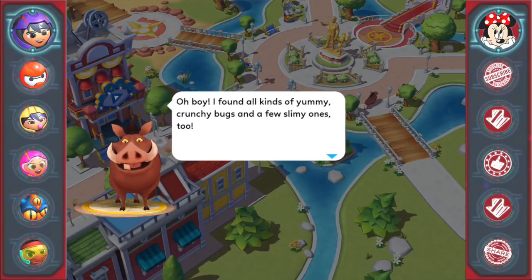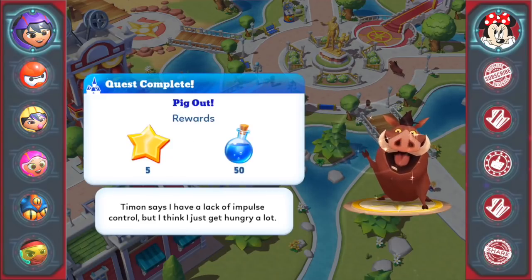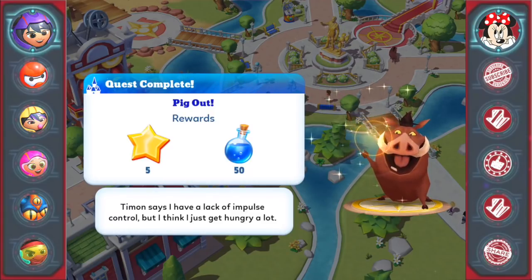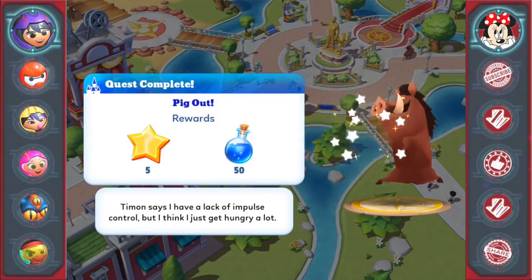Pumbaa: 'Oh boy, I found all kinds of yummy crunchy bugs, and a few slimy ones too — but I ate them all before I got here. Sorry, that always happens when Timon and I try to have a taste test.' Quest complete: Pig Out. 'Timon says I have a lack of impulse control, but I think I just get hungry a lot.' Are we going to get dialogue from Timon soon? I thought we were going to get it — nope.